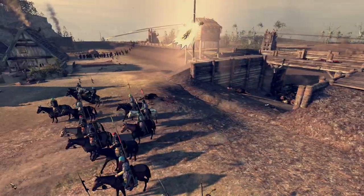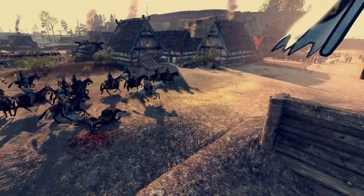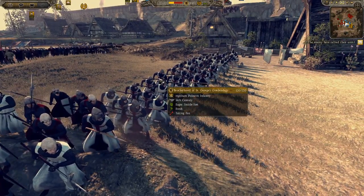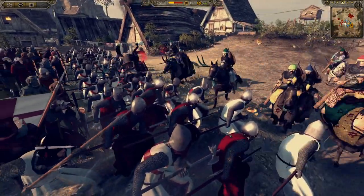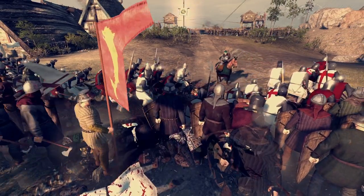The cavalry just charged through here and they all died to oil — a bit of a shame. We now have some pole arms getting up. These are Brotherhood of St. George's Godendags. They look really cool. There's a nice little charge there by the remains of the cavalry.